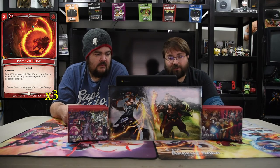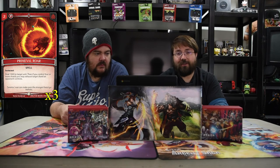Primeval Roar is a two-mana insta-cast that deals 1500 to a target unit. If you control four or more shards, you exhaust a target shard your opponent controls too. So immediately when they untap, you kill a thing and tap their shard — no mana floating for them.